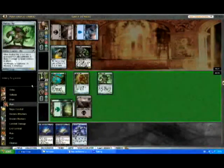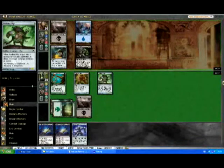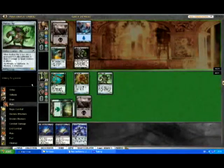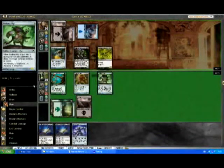Leave green and black open. Obviously not attacking — that would be really bad. We don't even really want to get normal damage through; there's no way we're going to win through it. He can't profitably attack here where he just gets two-for-one'd. Even if he gives it death touch, that just gives us even more advantage, because it means that he's not doing anything useful.